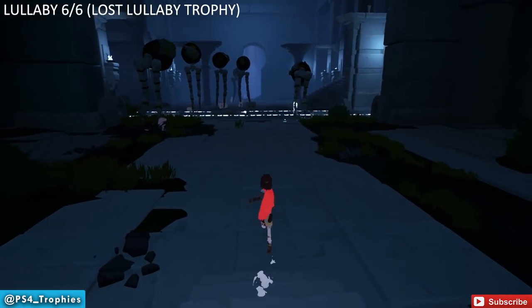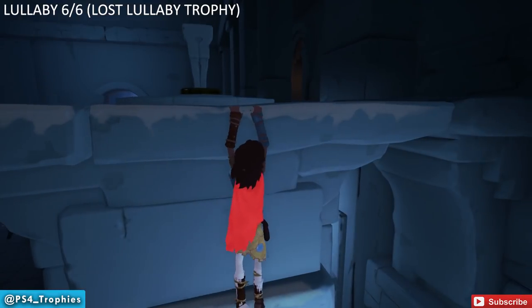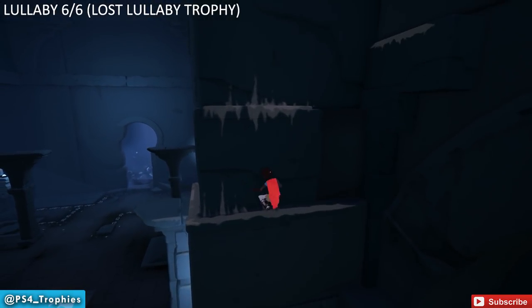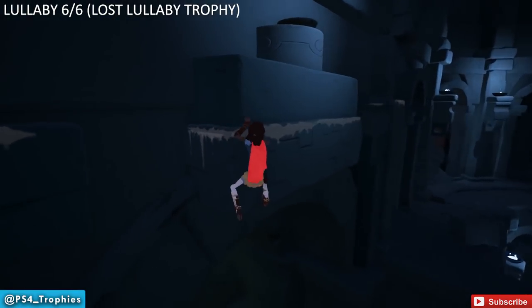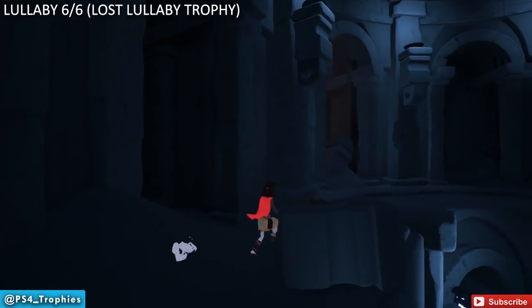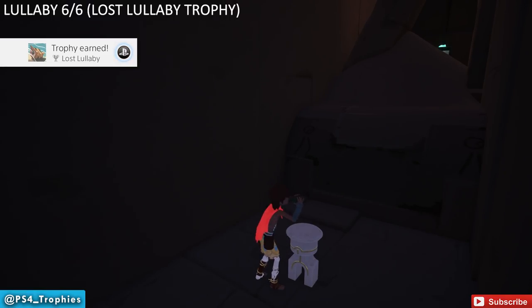Put the outfit on and find our last lullaby — this will get us the 'Lost Lullaby' trophy. After freeing the Sentinels and before following them, find the column on the right-hand side where we placed the orb, turn around, and jump over here for another platforming section. Once you drop down into this little area with light inside, that's our final shell — the 'Lost Lullaby' trophy is yours. Thank you so much for watching; that is chapter three — please like, comment, and subscribe.